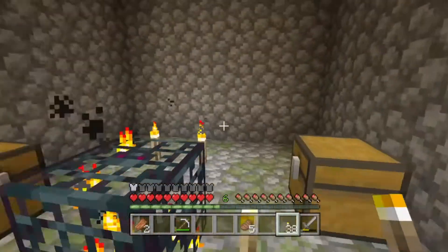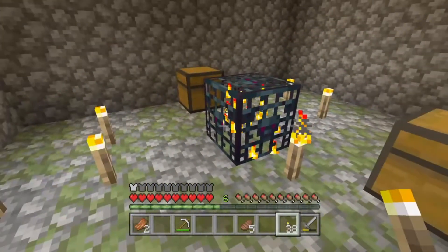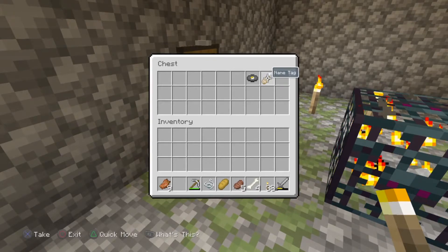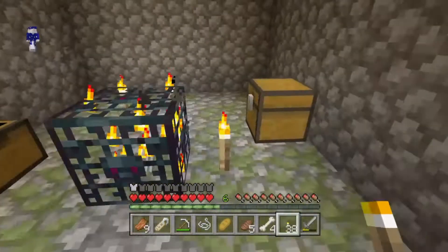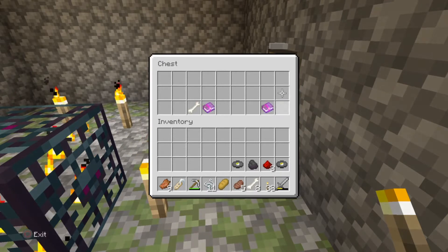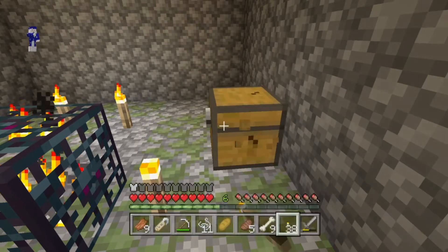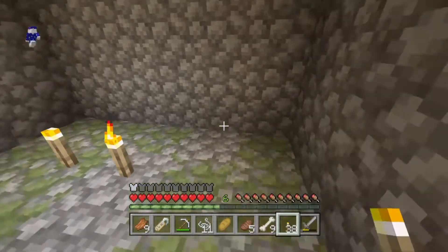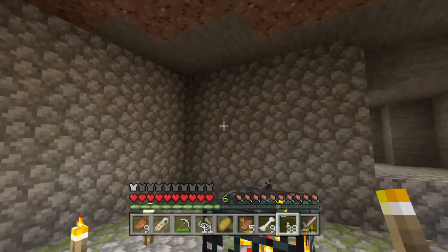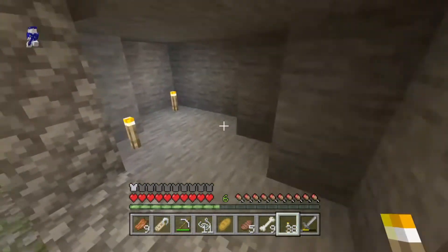I was actually looking to get more resources and found a skeleton spawner. I haven't checked the loot yet, so let's take a look - bones, string, a name tag, and 13 redstone, more bones. We'll take a look at what those books are in a moment. We have a Flame I book and a Bane of Arthropods book - not worth it.